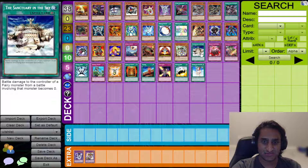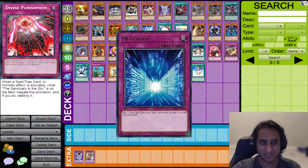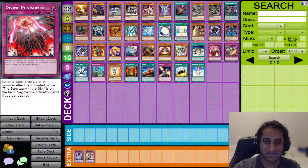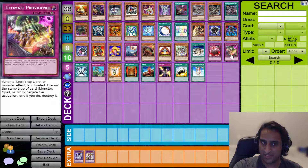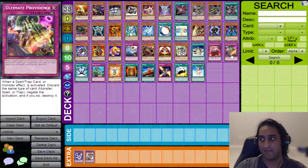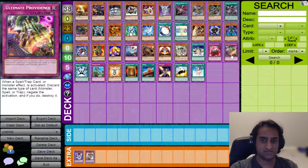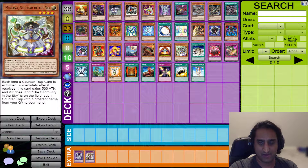Just to give Counter Fairies another Counter Trap, we'll give them Ultimate Robinance. When a Spell, Trap, or Monster is activated, you discard that same type of card — if you want to negate a monster effect, you discard a monster; same thing for Spell or Trap. You negate the activation and destroy it. The goal is to activate these Counter Traps when you have one of these Counter Fairies on the field to create really cool combos. With just these four cards, I think this deck can function amazingly well.